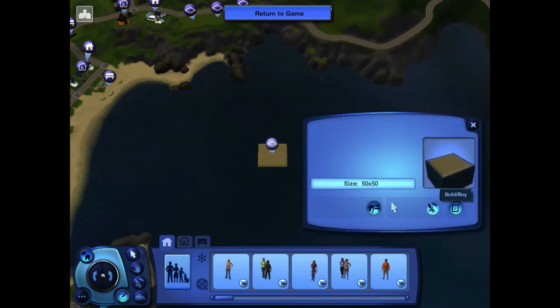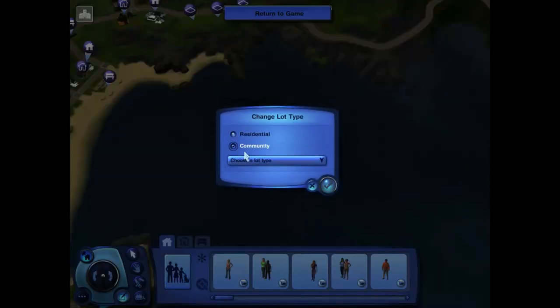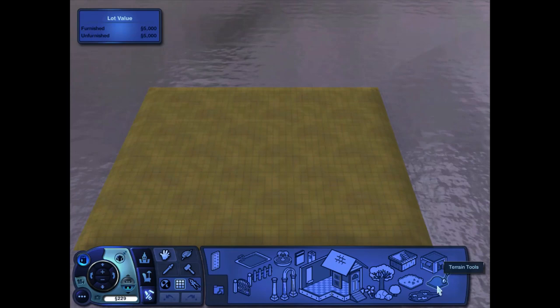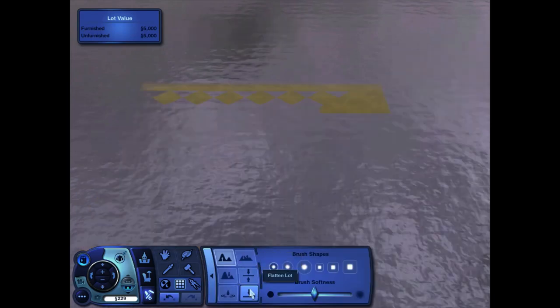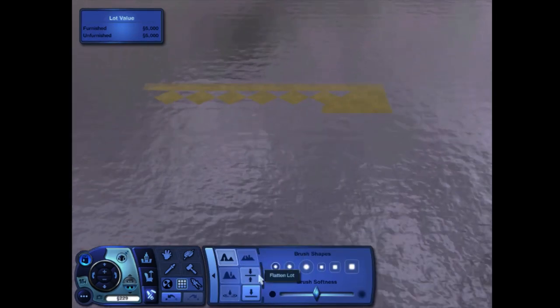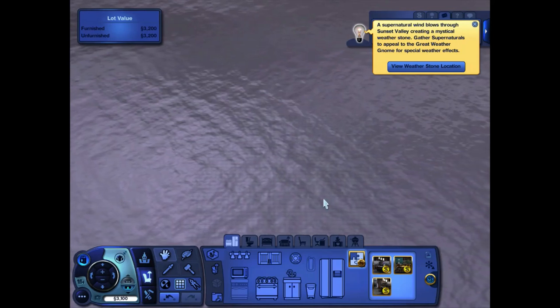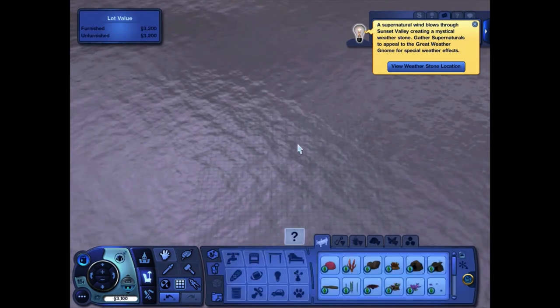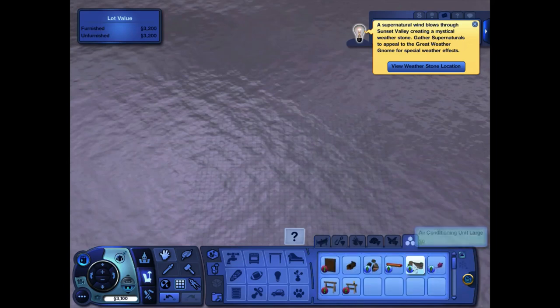Change the lot to a community lot and change the type to Dive Spot. Edit the lot and flatten it with the terrain tool in build mode. Then go to buy mode, go into debug in misc, find the buoy, and place it on the surface of the water on the lot. Make sure it's on the lot.